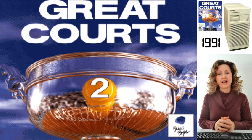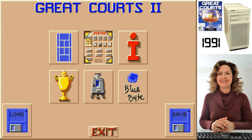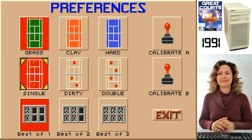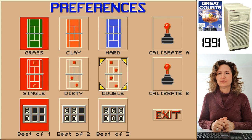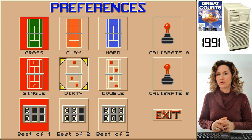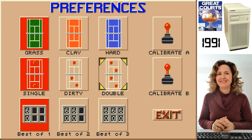We've got a title screen now — just use an arrow key to move around. We're going into the settings. We can choose a grass tennis court or a clay tennis court — grass, more natural. When you play tennis, you can play it single, dirty, or double. Single is when you've got one person on each team. Dirty is when you've got two on one team and one on the other, so it's almost like you're cheating. We're just going to play it single for now.